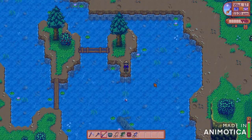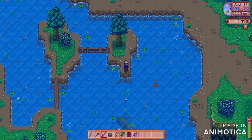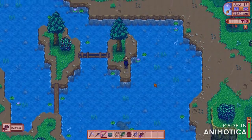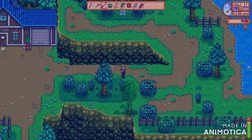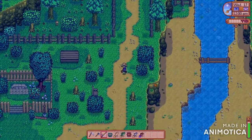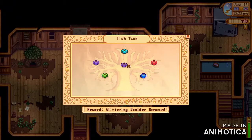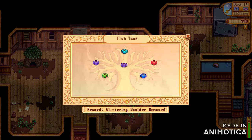I got another chub. I know you need a chub for one of the later bundles — I think that's the research bundle — so I'm definitely keeping that. We got a bullhead here. I already have the carp and a largemouth bass in the community center. I'm holding onto those for my chest but giving my iridium quality bullhead so I can finish the lake fish bundle later on.